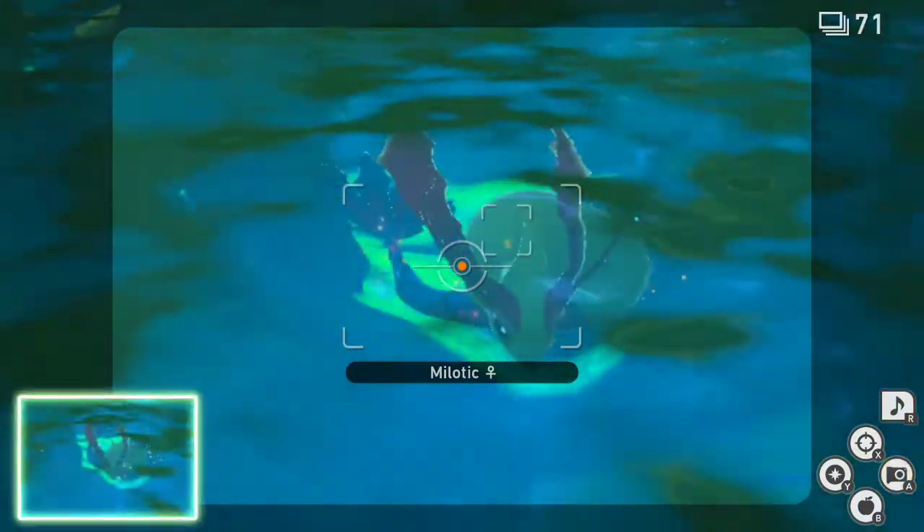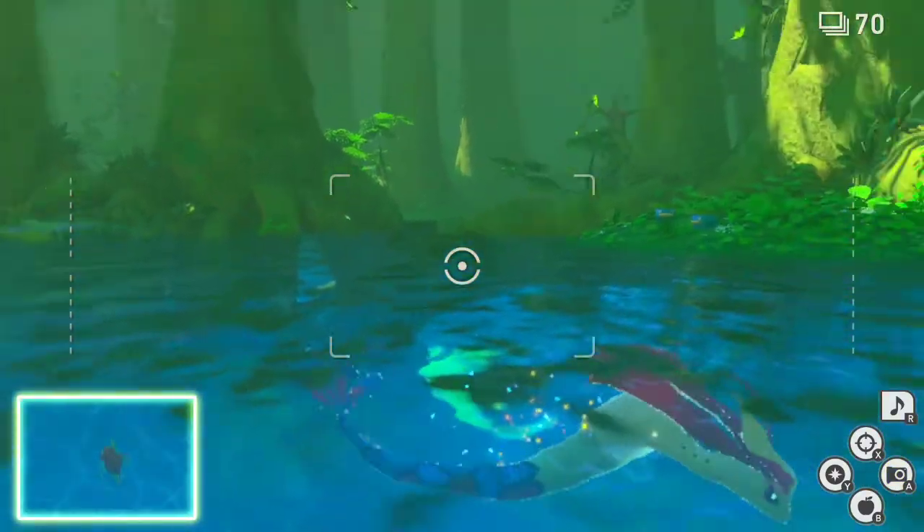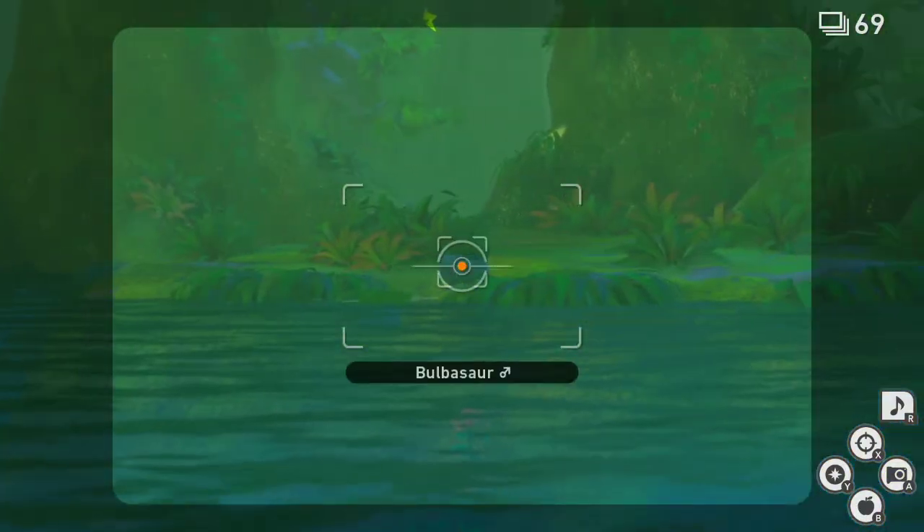So to get started we're just going to take our picture of Melodic. Next up we've got a Magikarp. We've got Lotad. And we've got Bulbasaur.